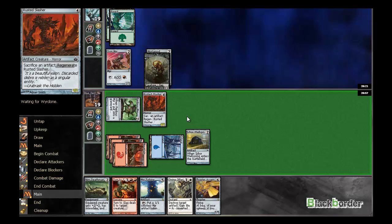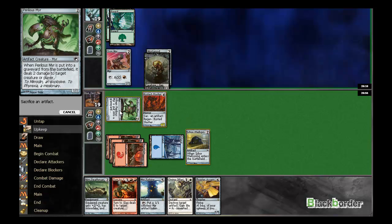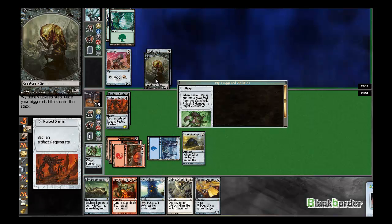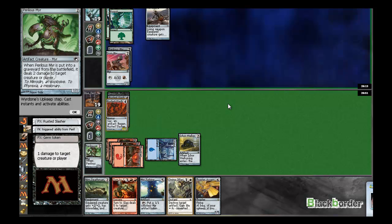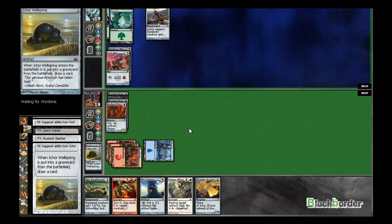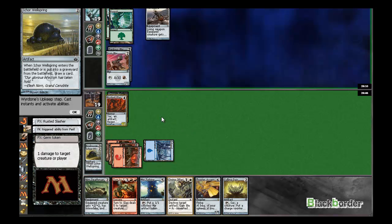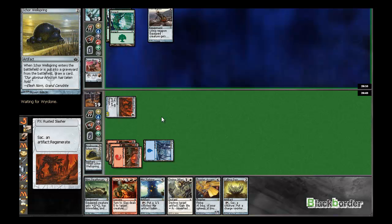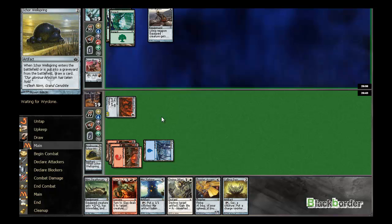So yeah, I'll do it then. Bam. Means if he somehow makes a haste creature I can block now. Okay, so he kills it in response, so I'll sac this in response. Don't really like how he did that, because now my rusted slasher still has a regeneration shield on it. So even if he finds a way to kill it now, it won't actually die, because it still has a shield.